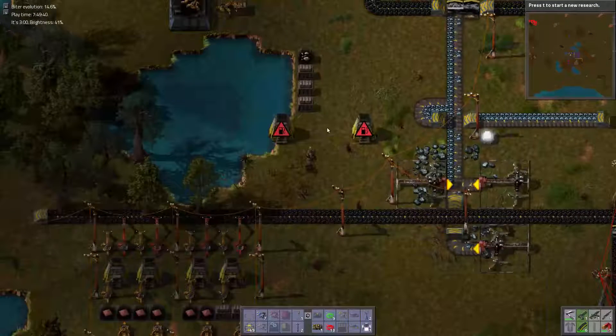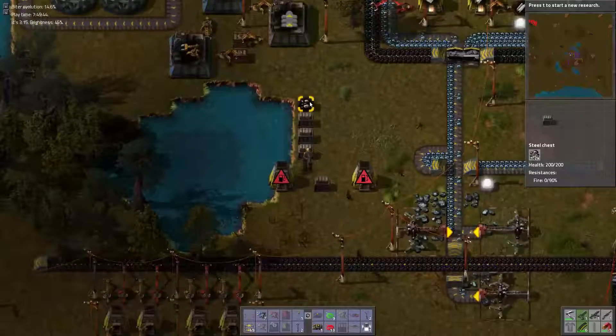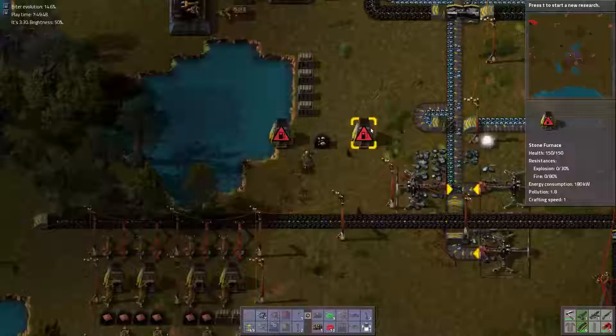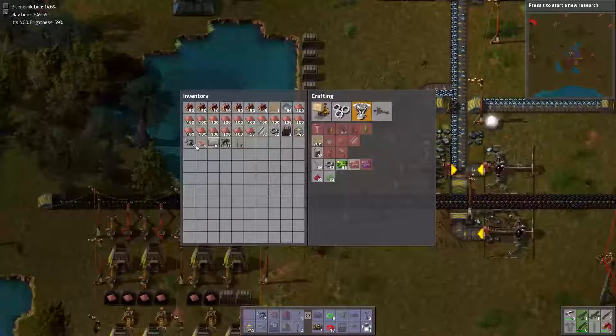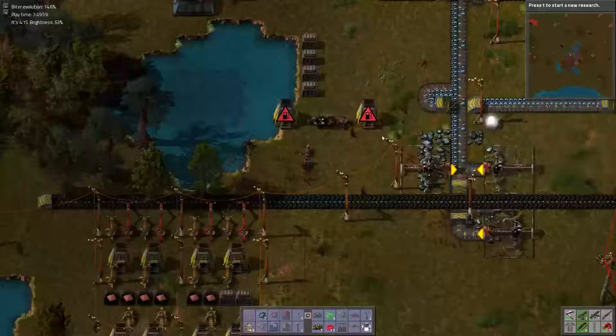Where's my iron chest? Right there. We're gonna turn the stone into brick, because right now we don't need rail, we need brick. We'll just put this in there as well. Put some burner inserters down to do what needs to be done.